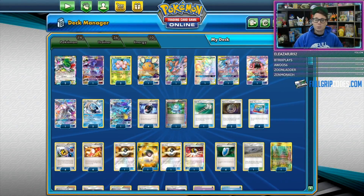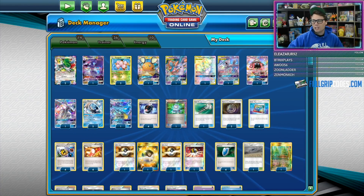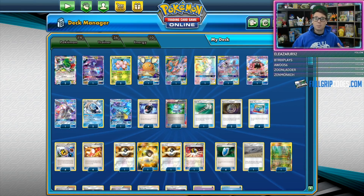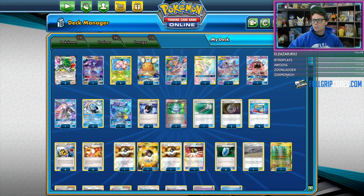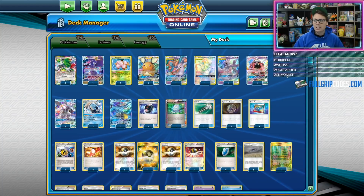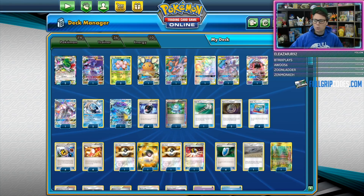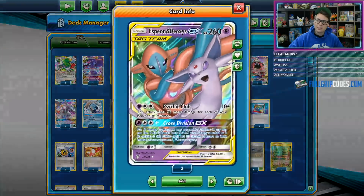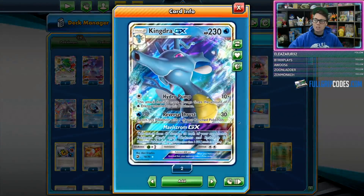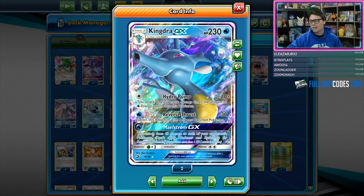You could easily take out three Zoruas, three Pidgeys — anything like that — taking three prizes on the first turn of the game on three low HP Pokémon. A deck like this can prey on low HP Pokémon, even Garbodor decks, which should theoretically shut down Mewtwo and Mew with its Garbotoxin ability. Trubbishes only have 60 to 70 hit points, so Cross Division GX is a strategy to take Garbodors out of the equation before they ever get evolved up.